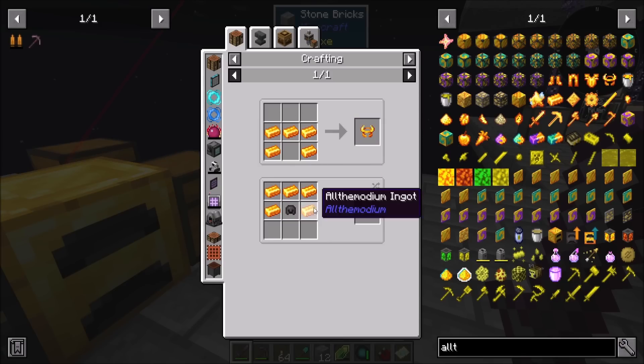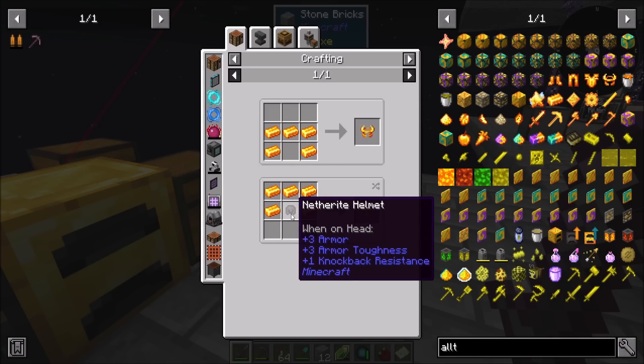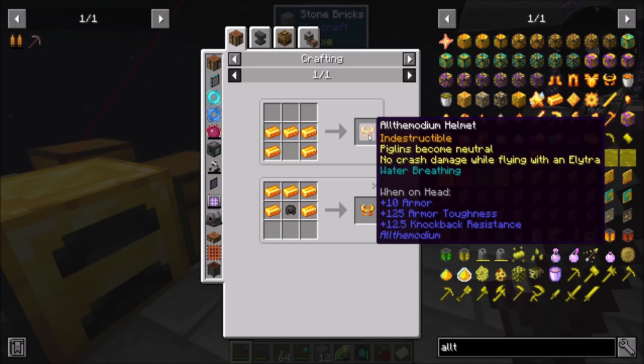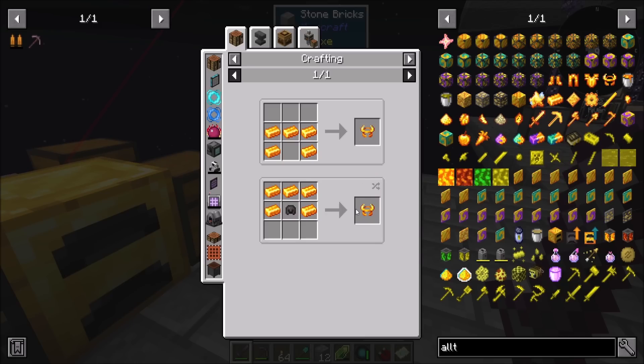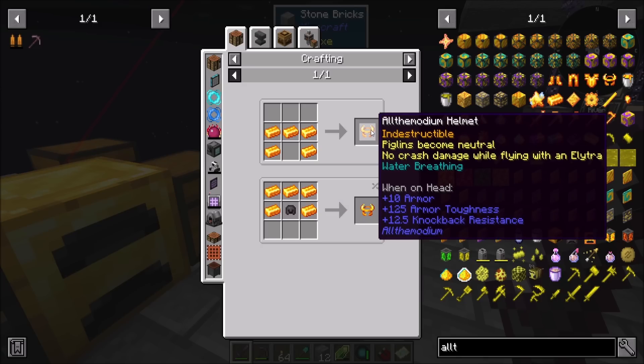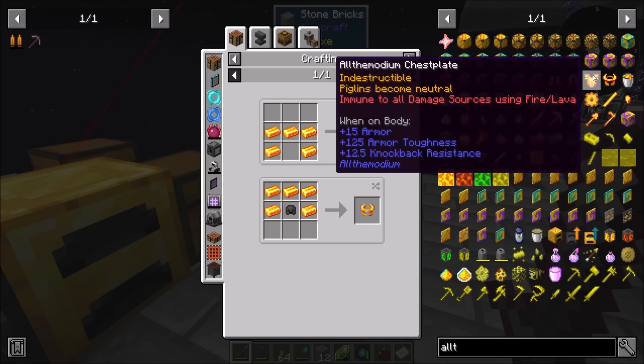It looks like you can either upgrade an existing one. The gear is indestructible. Piglins become neutral. No crash damage when flying with an elytra. Water breathing. And look at the significant armor toughness and armor on these things - that is some serious business. We go from 3 armor and 3 armor toughness to 10 armor and 125 armor toughness. Say what?